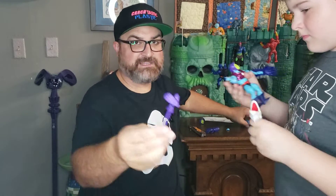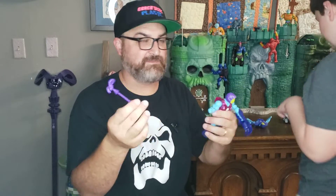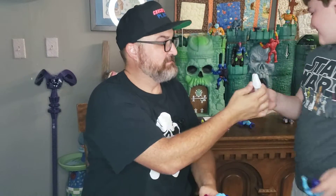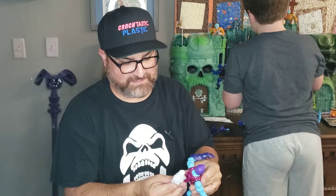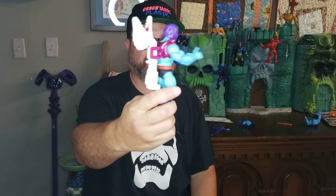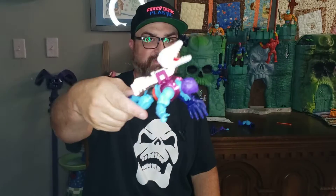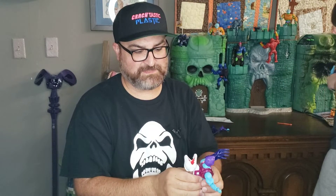He also came with this Havoc Staff. So this attaches to his back — that's what that little clip is right there — so he can hold on to it when he has both of his claws. My vintage one, I just have the claws; I don't have this dinosaur stone piece weapon or the clip either, because the clip tends to break off on the original ones.